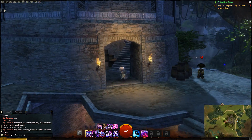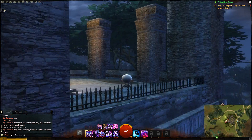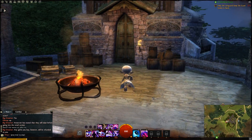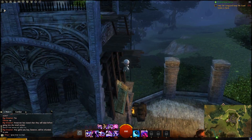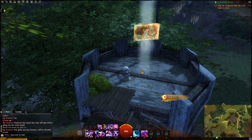Go up the stairs once you're inside the tower. And now, to get there, it's this stuff here. So you jump on the barrels, climb up here, and then it's right up top. There you have it, another Vista.